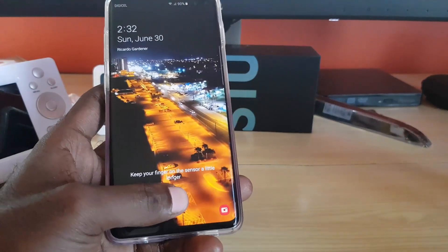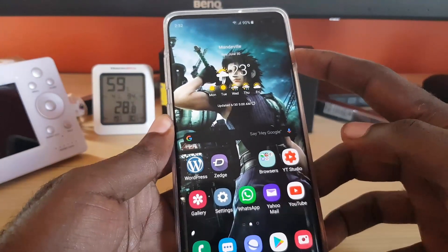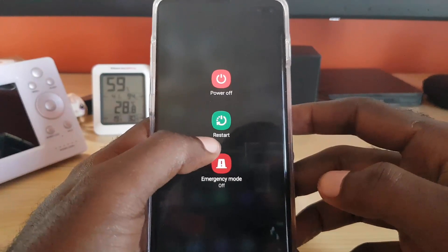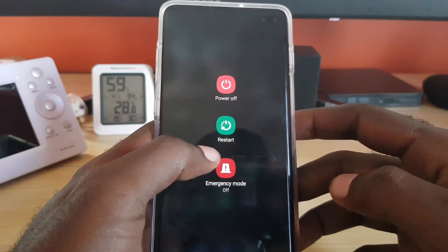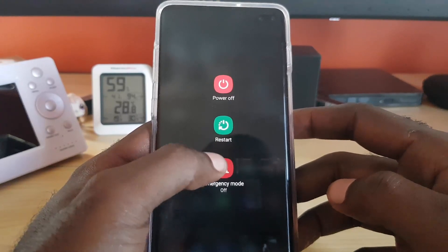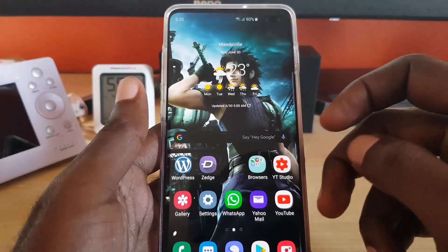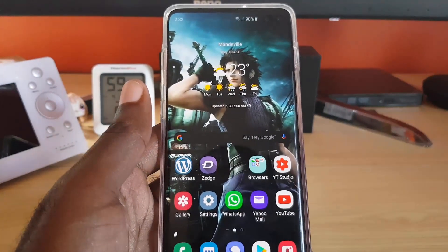If that doesn't work, the next thing to try is to reboot your phone. Rebooting helps the device, as sometimes if it's having network problems — such as switching between two signal towers, especially if you're in a new area — a reboot might help. Once you reboot, the signals should come back up.